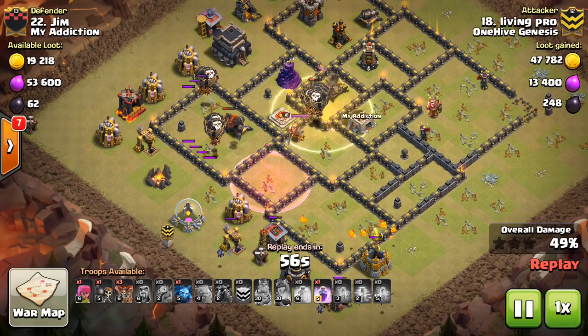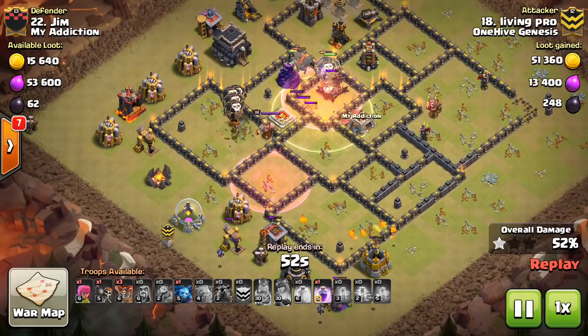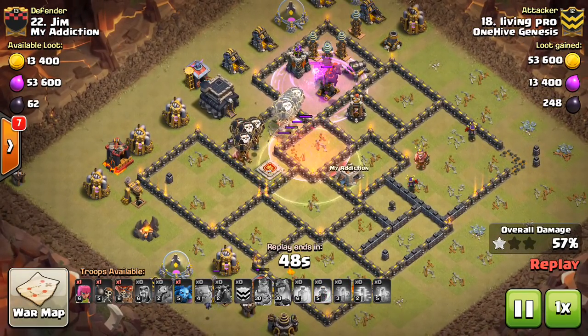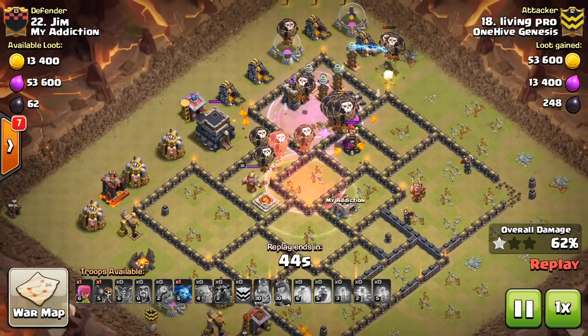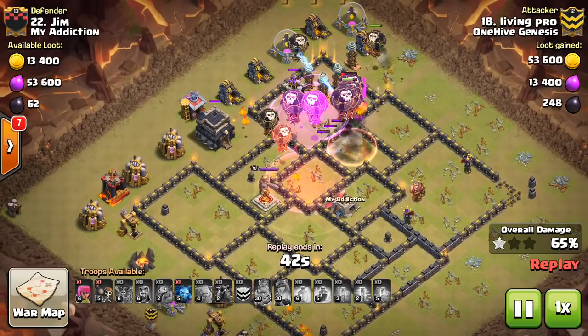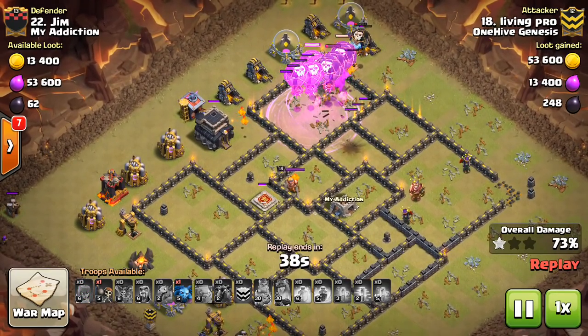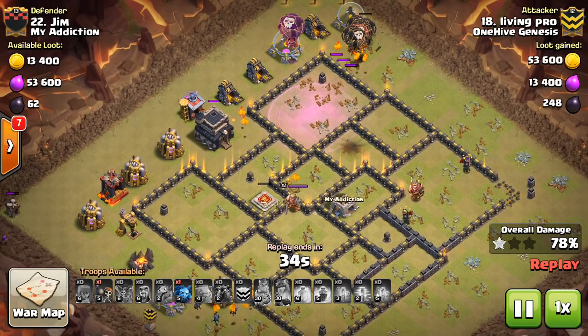There's the Heal on the main group of balloons — that's where you want to use it. He's using the spells on that group, and that's where you want to do it. The Haste you want to use very sparingly where it's needed on the outside of the base, but you want to use the majority of your spells as your balloons cut across the middle of the base.